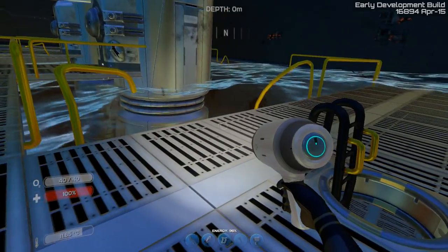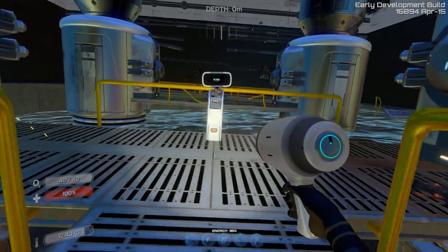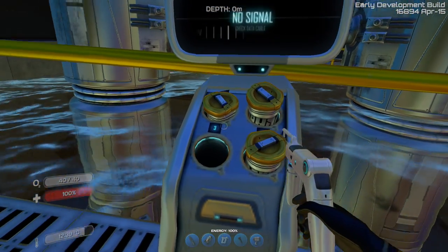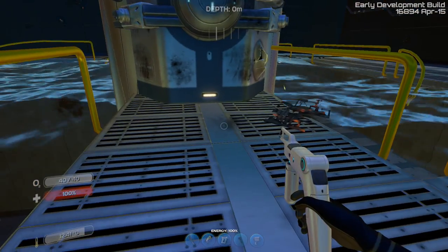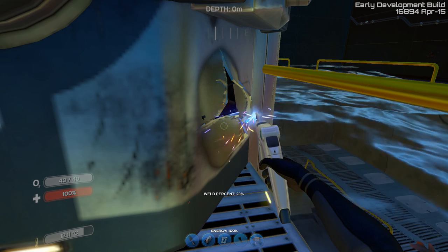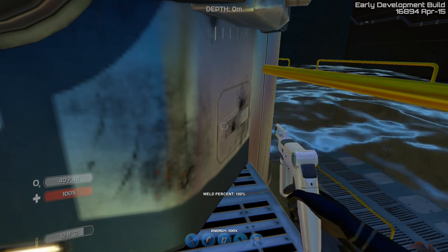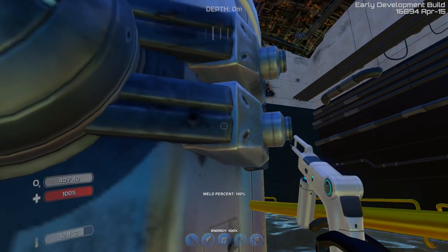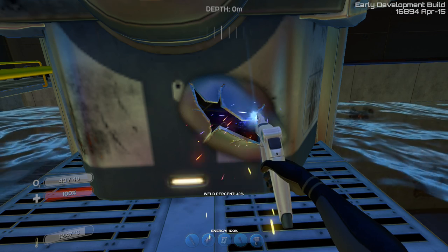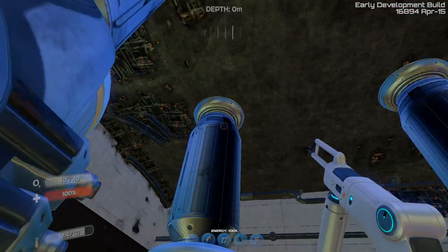You can see here now there are broken power cells and some are missing. I'm assuming the power cells they give you in the boxes you find are for this. Let's repair this and see if anything happens. Oh, that's pretty cool — I repaired something but nothing seems to be happening.